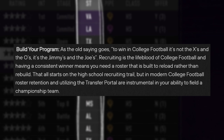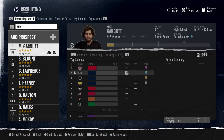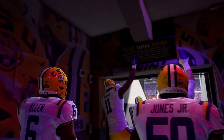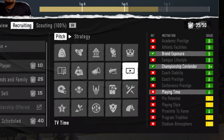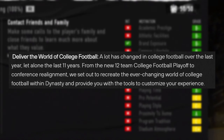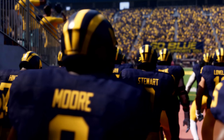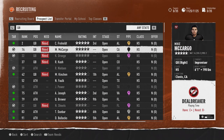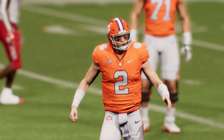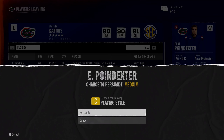That is the journey in Dynasty mode, and one of the three pillars: build your coach, build your program. Building a successful program is done through recruiting high school players, transfer portal players, and maintaining your roster. You also need to keep in mind players that want to leave depending on opportunities, playing time, and how your team is performing. They also talk about the new 12-team college football playoff and conference realignments, with tools to create your own experience — including the option to bring back the Pac-12.